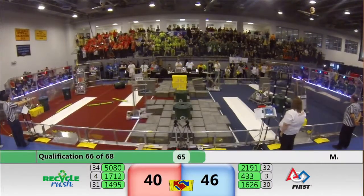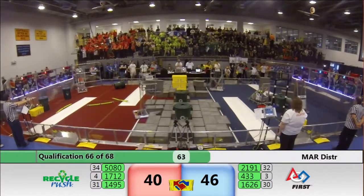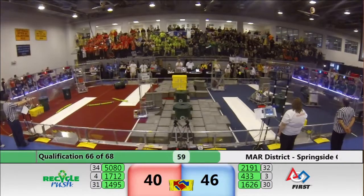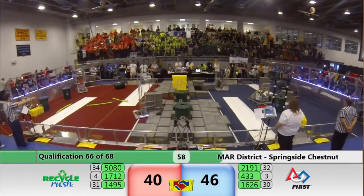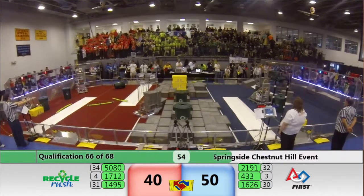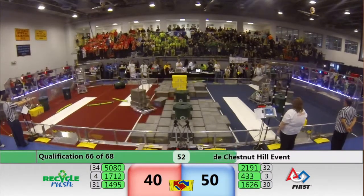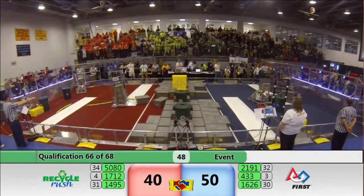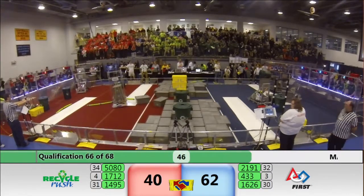We're down to just over a minute remaining. Robot Alchemy manipulators have two totes in their possession, trying to stack another set to get a total of three. Fluxcore for Blue has an RC. 4.33 is trying to cap a stack over there — they built. Here goes Fluxcore with the RC, going to try to drop it down on that three stack. It's good — that's good for 18 points for Blue.